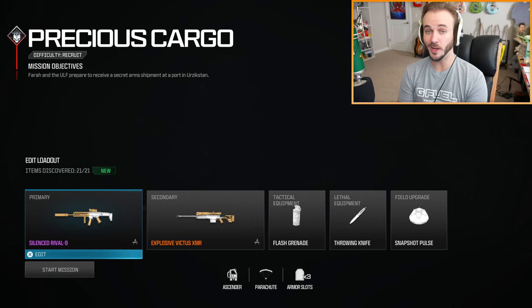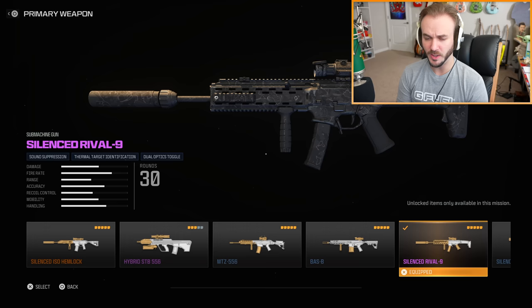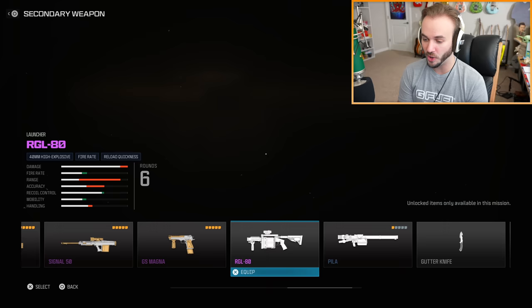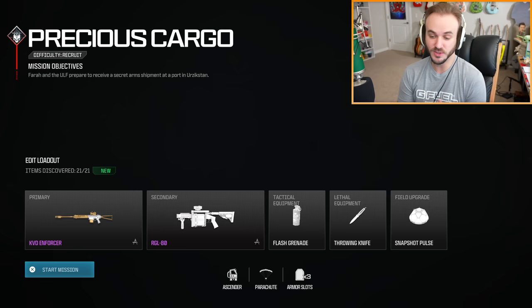Let's get started with Precious Cargo — there's a total of 21 weapons and items to discover. As we go through these missions I want to explain what I think Sledgehammer Games was trying to accomplish with each mission, as well as showing off the new Modern Warfare 3 guns. For this first mission they're not going to go over the top, but it does get pretty awesome as we go on.